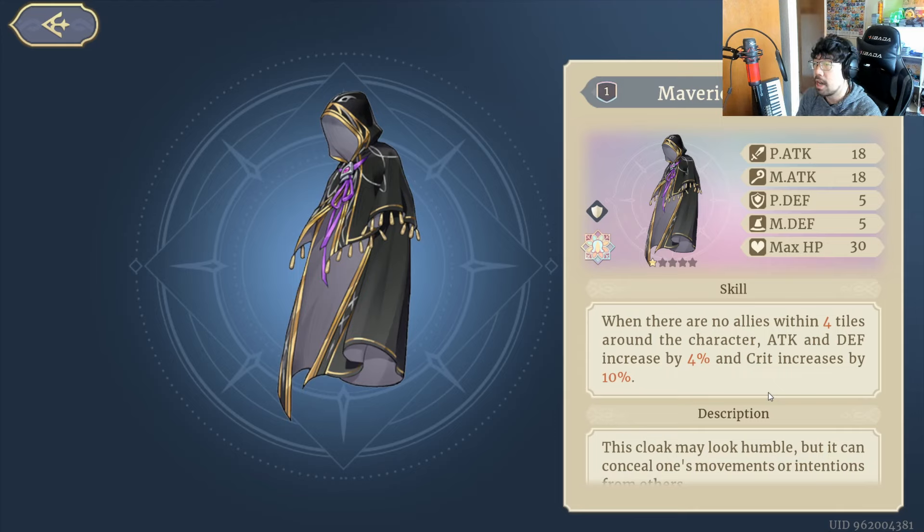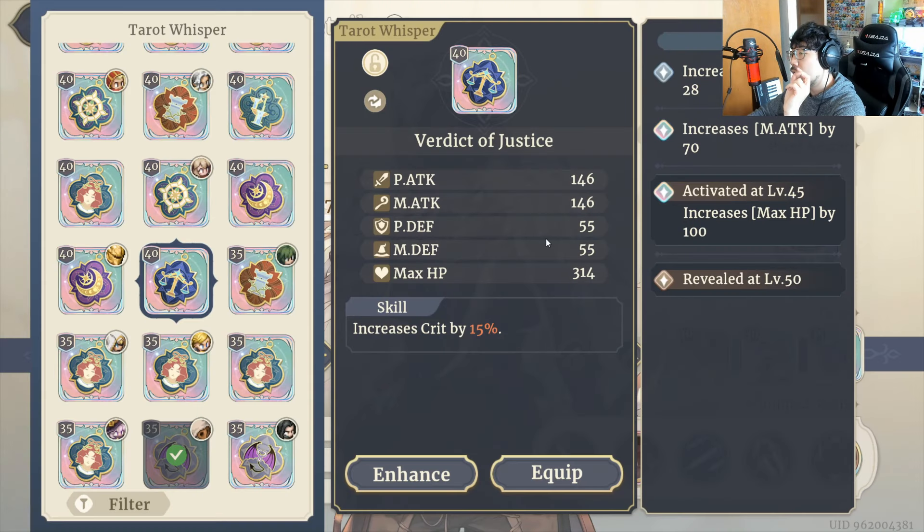The second trinket option I recommend is Maverick's Cloak. If there are no allies within four tiles around the character, Attack and Defense increase by 4% and Crit increases by 10% — those percentages increase with more copies. There are going to be a lot of situations where you're not near an ally, because Crimson Falcon moves farther than your other characters and you want her to go far, pick off a target or two, and then run away.